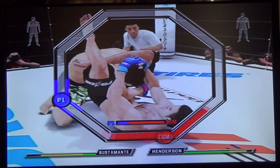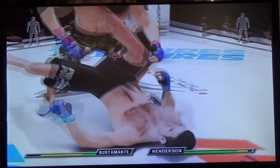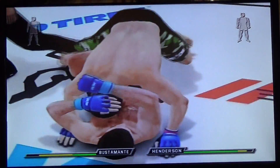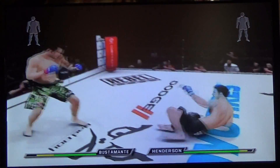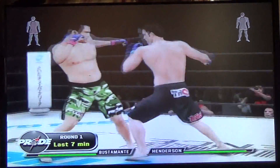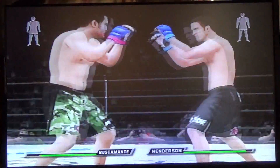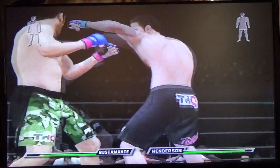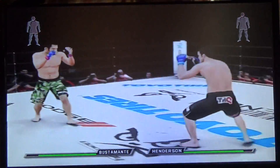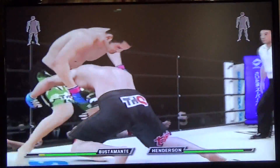I think Murillo is a bit more active now. Henderson is slipping away — nothing doing. He defends the move well, pushing away, trying to create some distance. Liver kick. And that knee landed. Both guys took shots in that exchange.